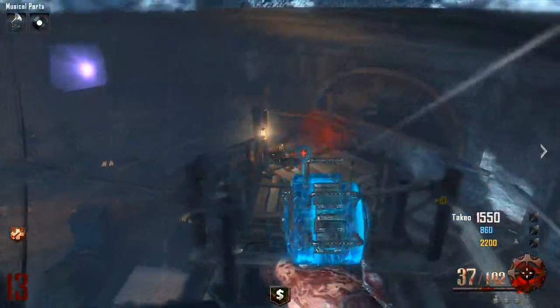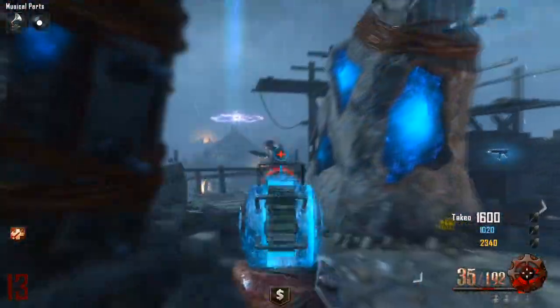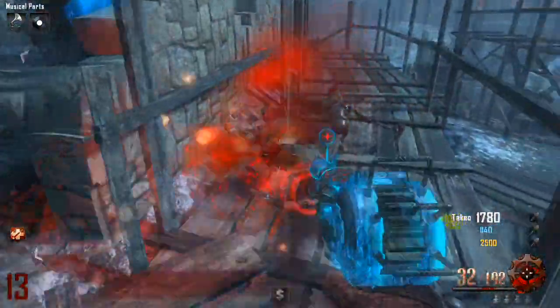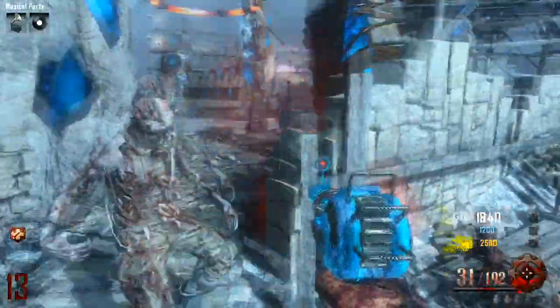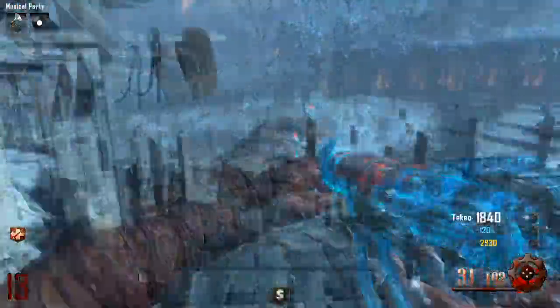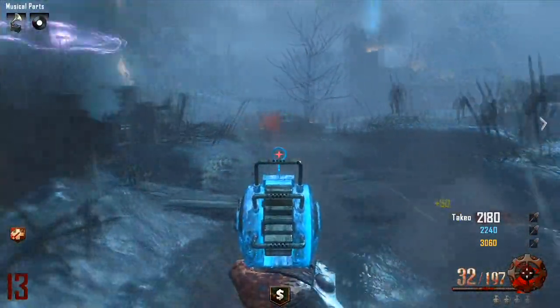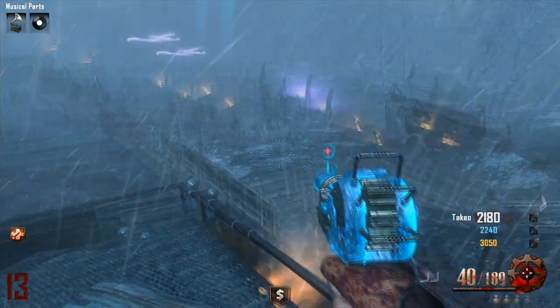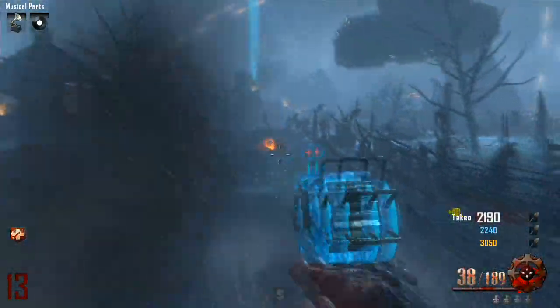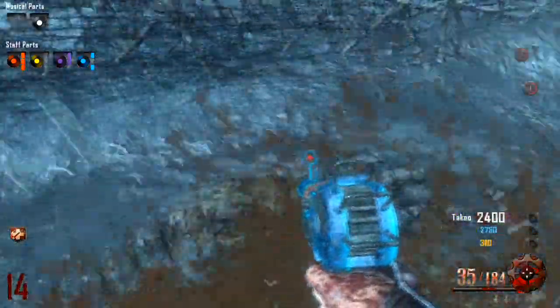It's just a really powerful gun, having 200 bullets and 40 in a clip. Some people complain about the reload, so if you really don't like Sleight of Hand, it is a pretty long reload. But in the end it's a really powerful gun — it's supposed to have a long reload, and you can run fast with it. Probably the best weapon for kills per ammo.